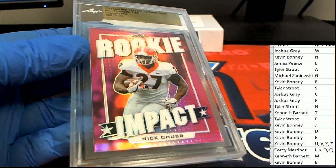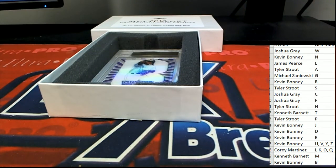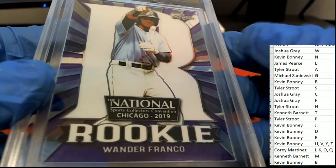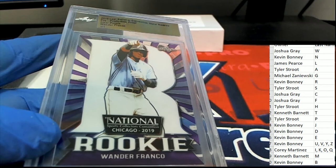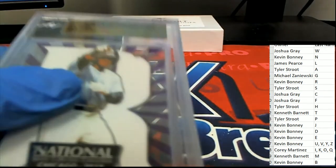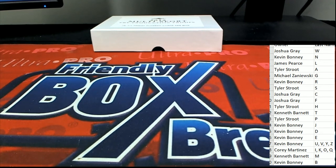Next up, coming up — our final one in the box break, one-of-one. We've got Kuzma, Chubb, and now we've got a Wander Franco one-of-one rookie card. This is a special from the 2019 Collectors Convention National, so that's very unique — one-of-one Wander Franco rookie card! That goes to letter F, and that is Joshua G with this one. Congratulations — way to go hitting some really nice slabbed rookie one-of-one hits!